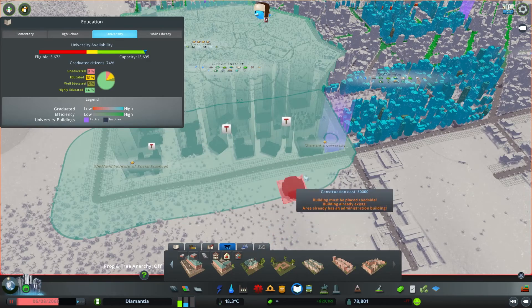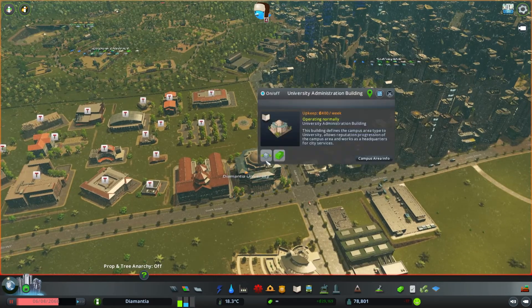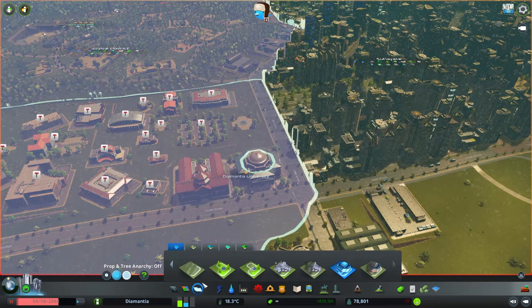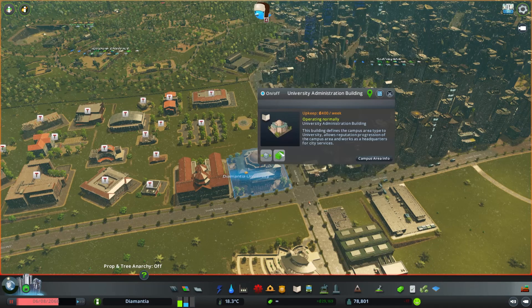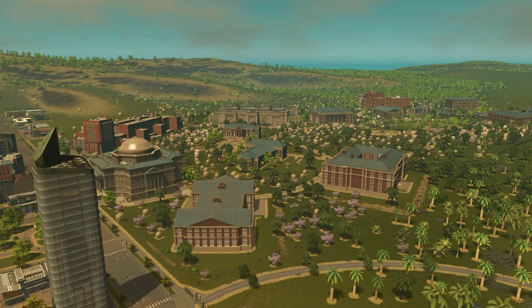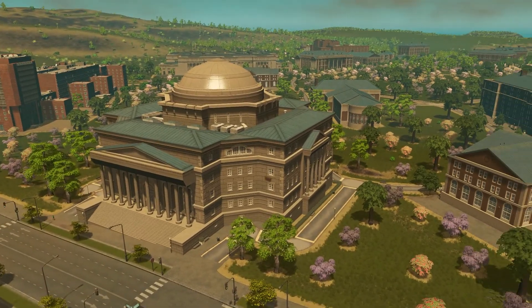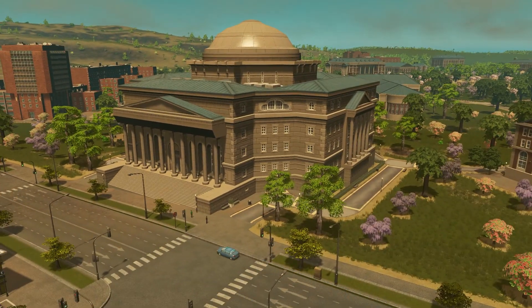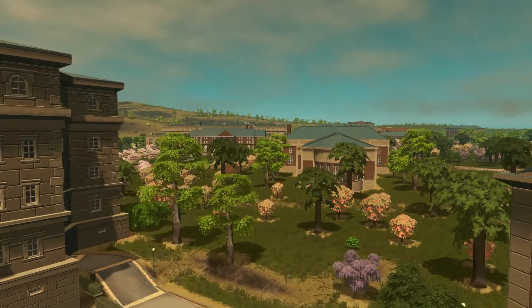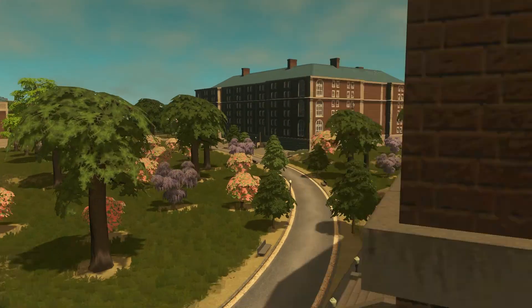This will be a liberal arts campus, and I'm afraid this building here is about to disappear — I have to actually delete it. There we are. We have a campus. This is the main building over here, and I guess the only access right now is everyone has to walk into campus, but it looks kind of cute with obviously lots of trees.